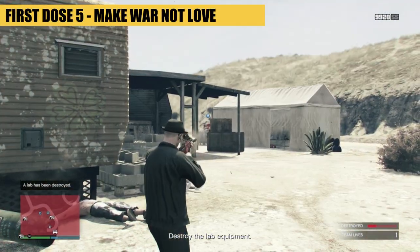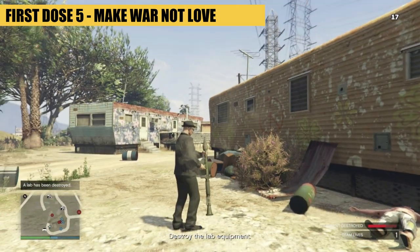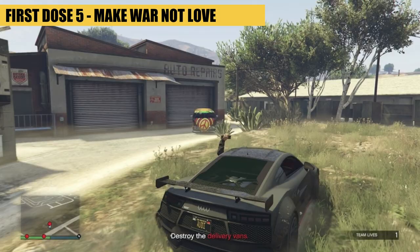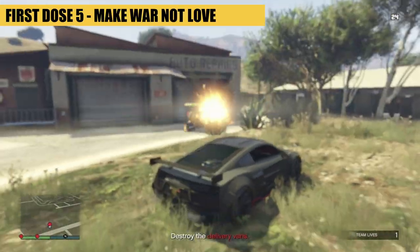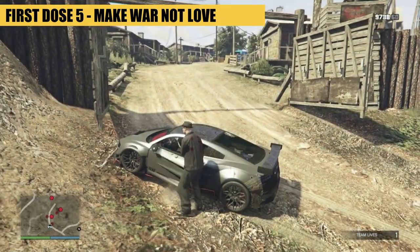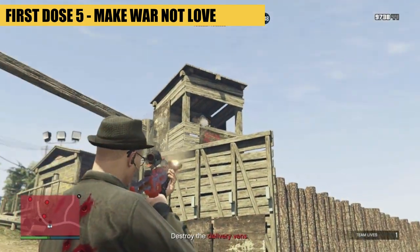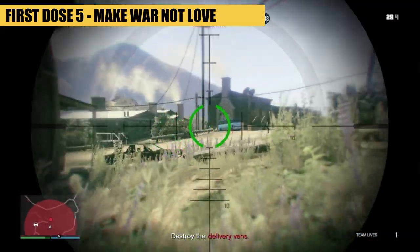Mission 5 requires you to blow up some lab equipment in tents, then destroying 3 delivery vans, then murdering some half-naked cannibal rednecks at the Altruist Camp and blowing up 3 more vans.